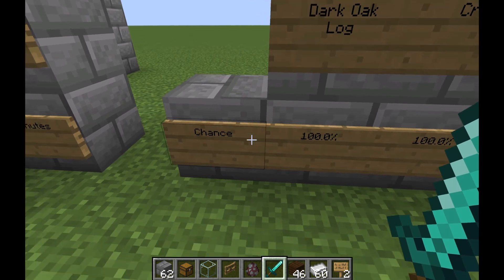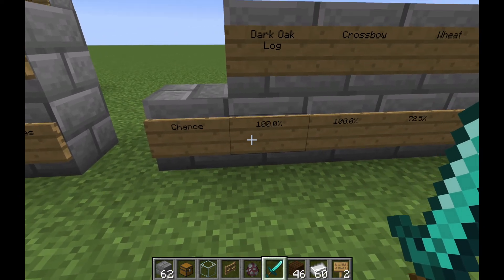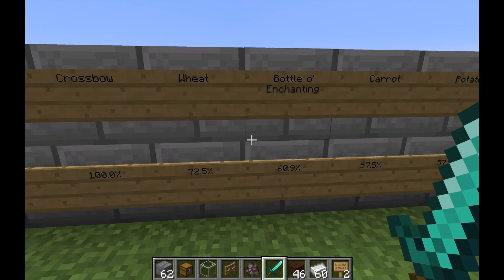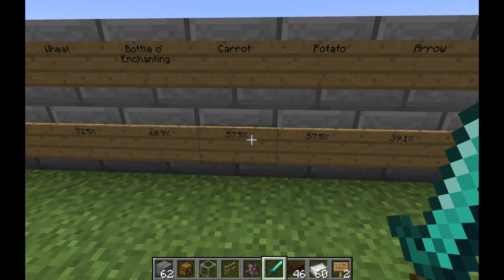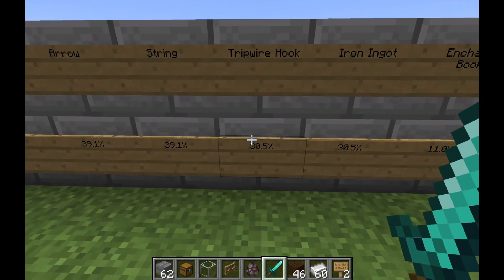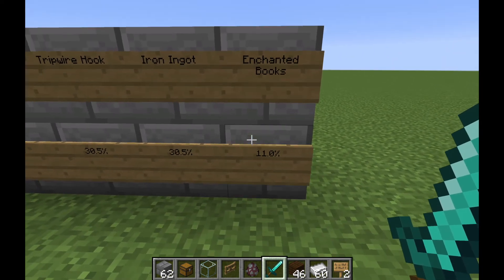The pillager outpost also has loot in the chest. These are the percentage chances of finding each item across all chests: 100% chance of dark oak logs, crossbows available as well, 72.5% for wheat, 60.9% for Bottle o' Enchanting (XP bottles), 57.5% for carrots or potatoes, 39.1% for arrows, string at 30.5%, iron ingots at 30.5%, and an 11% chance of finding an enchanted book.